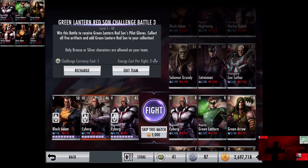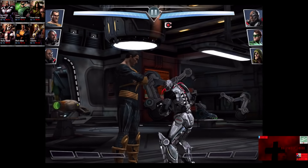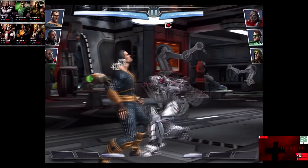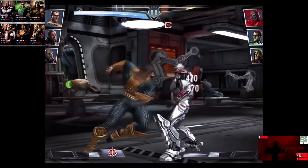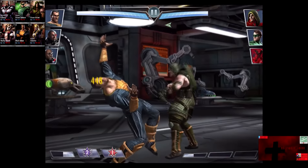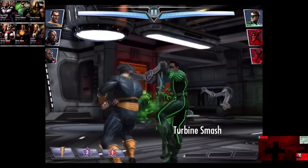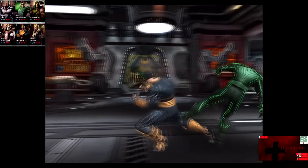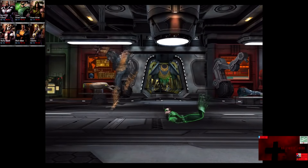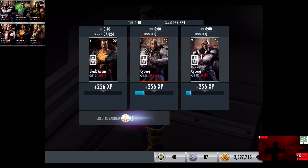In the second matchup, we have Regime Cyborg, Regime Green Lantern, and Green Arrow. Cards gain 2 levels to 9. Skip the match is 5,000 credits. Sheik Ahmed Habibi starts off on Cyborg and sends him away. Green Arrow comes in — Freeze Arrow connects for 448. Green Arrow is eliminated. We go off the Taf Ahmed Habibi move and Green Lantern is eliminated. 36,199 damage for the victory of the second fight. 256 XP, 405 credits.